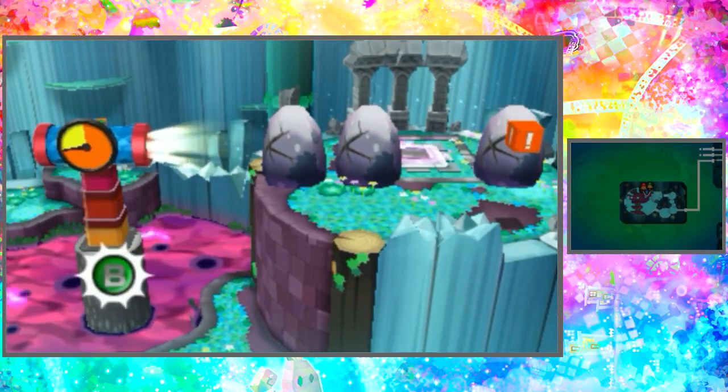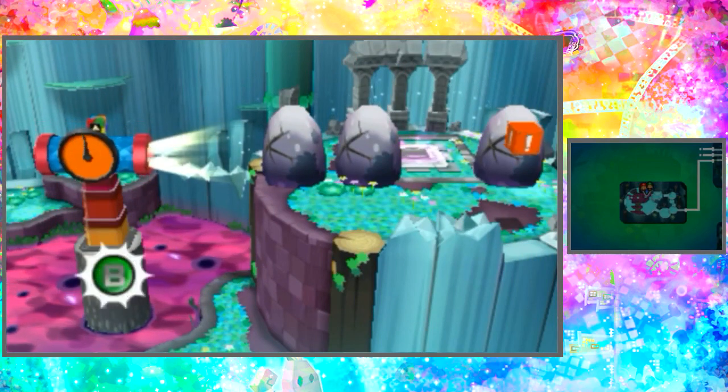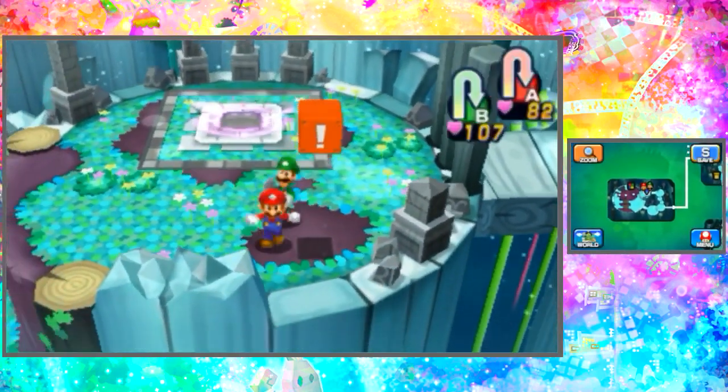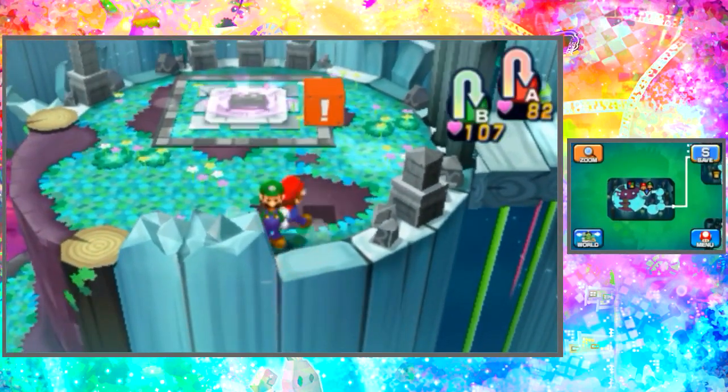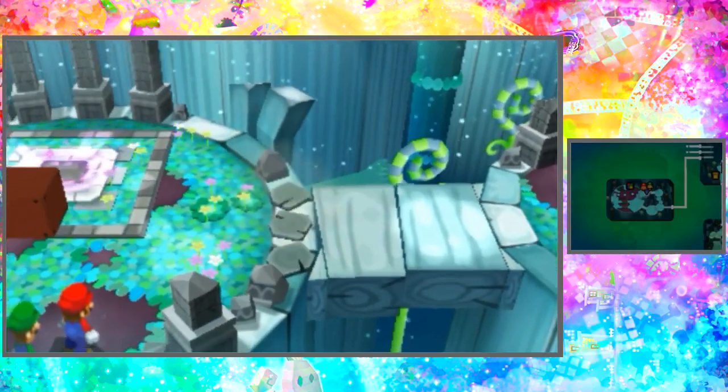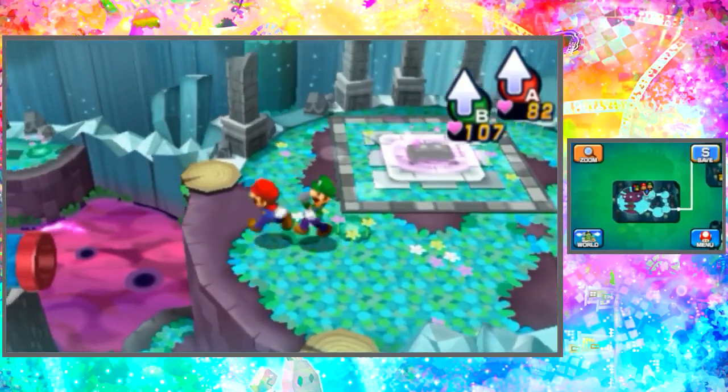Keep on clicking like this and it'll break up these blocks. Goodly done everybody, we did it. Now we can jump up, get this, and it'll unlock this little platform which we can use now to make our way over to the other places.